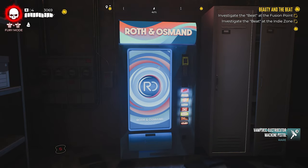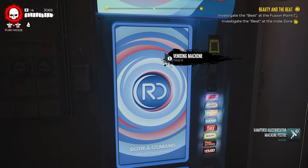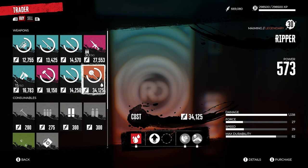First, we need to get both weapons. The Ripper can be purchased from the vending machine in Grace's house for $34,125, but the Sawblade Launcher is given to you as a reward for completing the Sola DLC story.